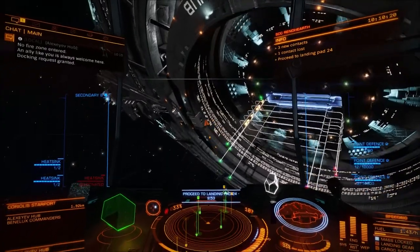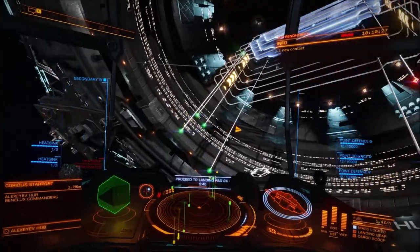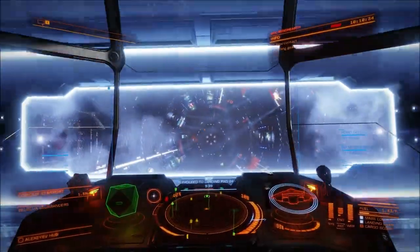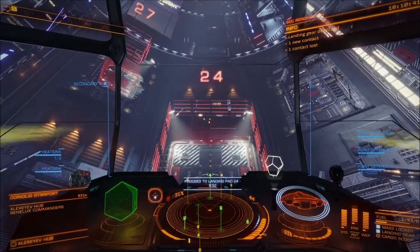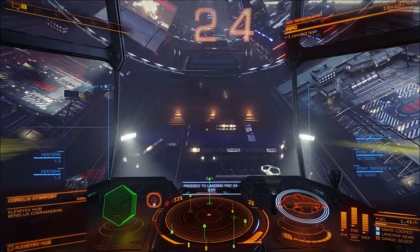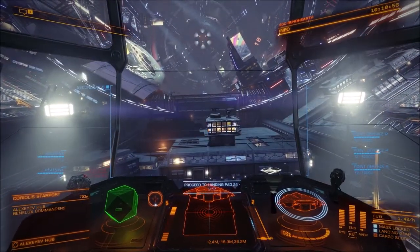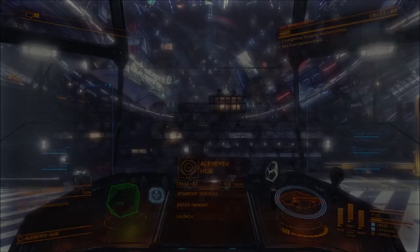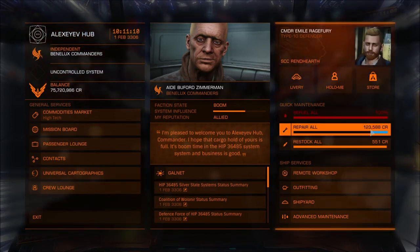It's been a while since I've done this docking — should be able to do it quite easily. Landing pad 24, right there. I can't wait to get out of this ship. I love it, it's great, but reality is it's sometimes just so lumbering and slow and heavy. Exploring with this thing is fun because you have a lot of ship, but doing much more just doesn't really work.